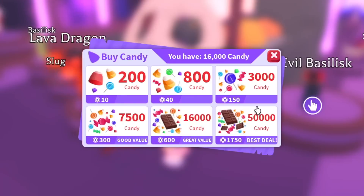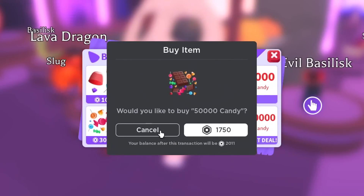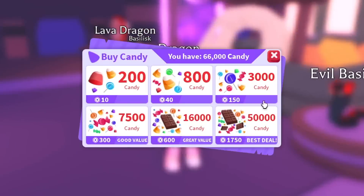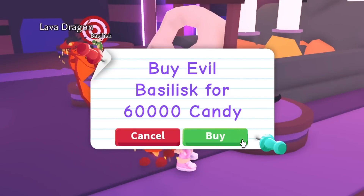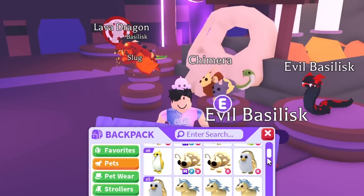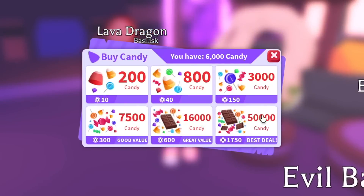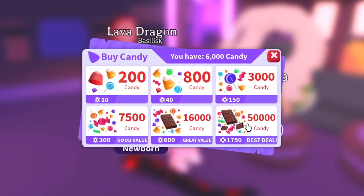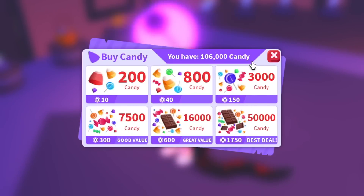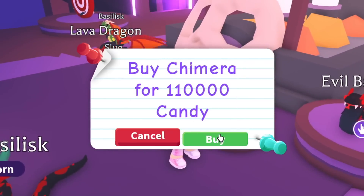We cannot afford this — that is expensive. I guess we have to buy more candy. We still can't afford it, this is so expensive. We spent so much Robux and still can't afford it. Let's buy the evil basilisk — I have four of them and even then I can't afford the chimera. We got more Robux, buying the last candy, and I think after this we should have enough.